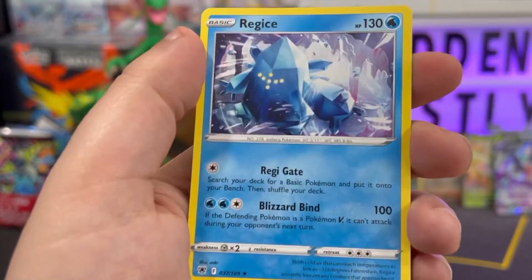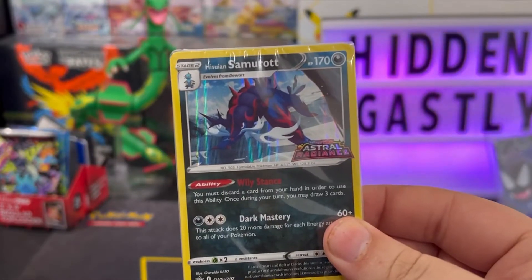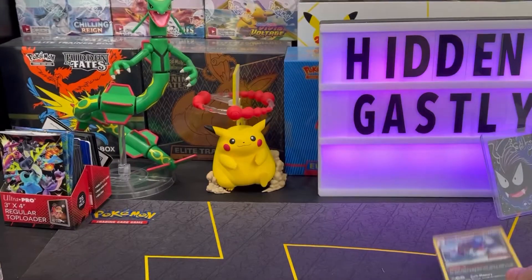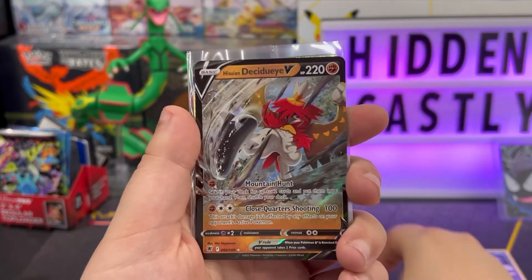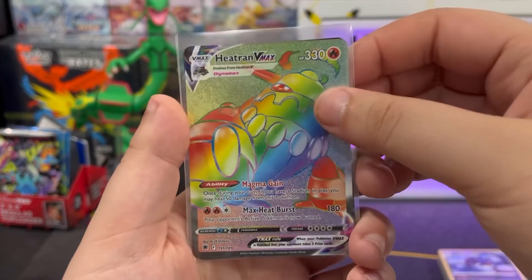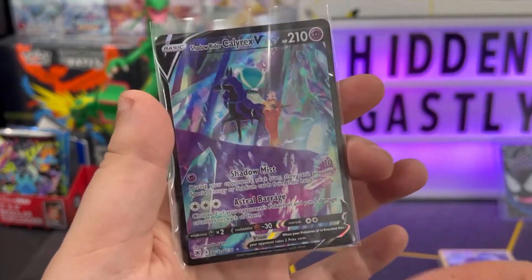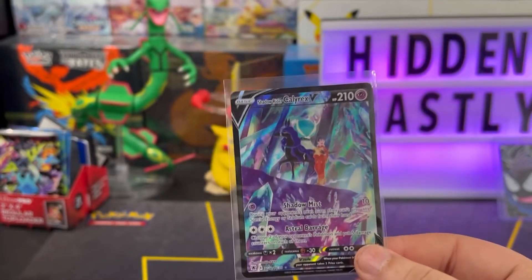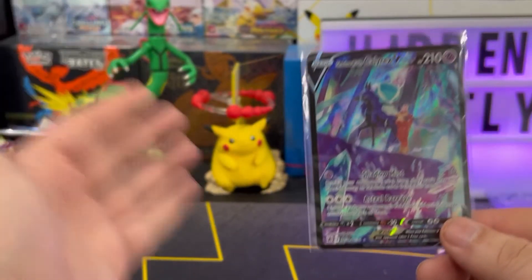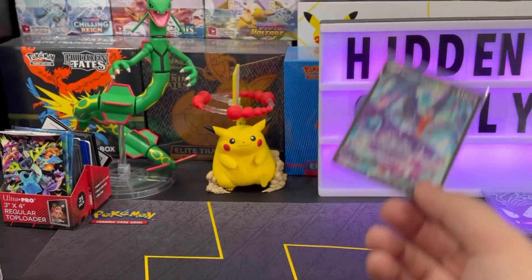Alright guys, time for the recap. Starting off with the promo we got Hisuian Samurott, then we got Hisuian Liligant, Hisuian Decidueye, Heatran VMAX Secret Rare, and to end it off we got the Trainer Gallery Shadow Rider Calyrex V. If you guys enjoyed this video, smack that like button, hit that subscribe button, and join the Hidden Fam — I'll see you guys in the next one, goodbye!